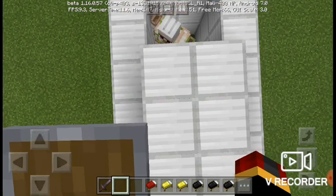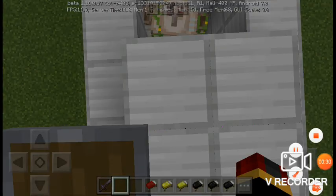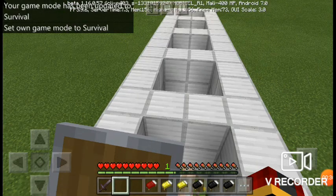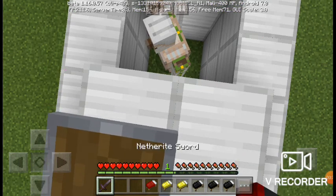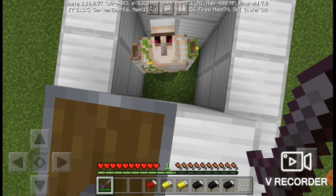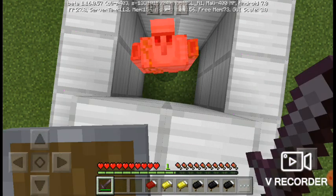Now, second side of the coin: survival. We are trying to kill an iron golem. Make sure you find a high place — I will show you. Like this. Make sure you are very high. See? He can't get to me, and I just beat him up.